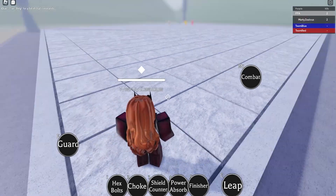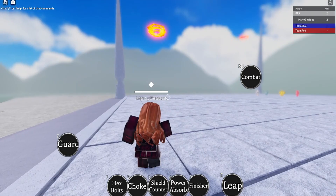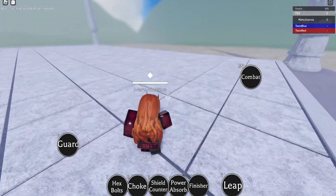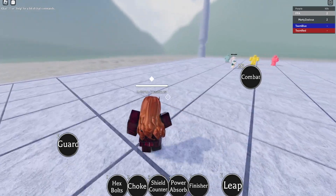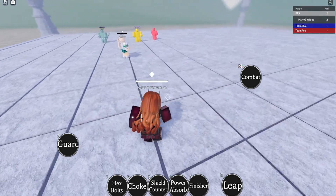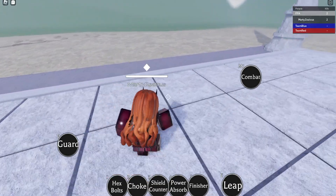Welcome back everybody to a brand new video. In this video we are going to be playing Marvelous Playground and checking out the new Wanda and all her new powers. She has hair physics now, so when you're playing as her, her hair is going to be moving. Her abilities got some updates — a lot of them are fixed now so they're working much better.